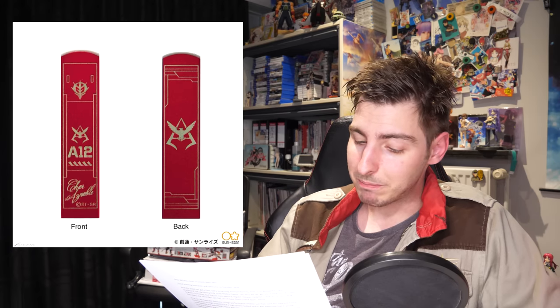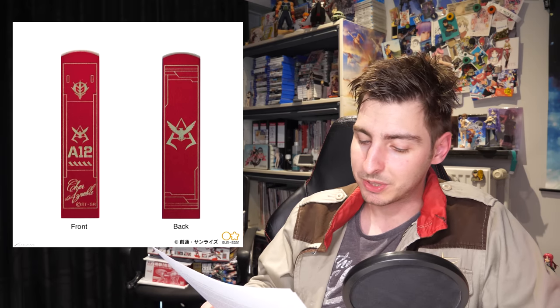Staying with the Char theme, reservations opened for a super high-class titanium Char seal set. The stamp itself is made of pure titanium, laser-engraved with Char's personal insignia, and stored inside a miniature briefcase also bearing Char's insignia — along with the ink. You also get a card about Char and a voucher to have your own seal made for official use. All of this can be yours in January for 42,900 yen — just under 400 US dollars.